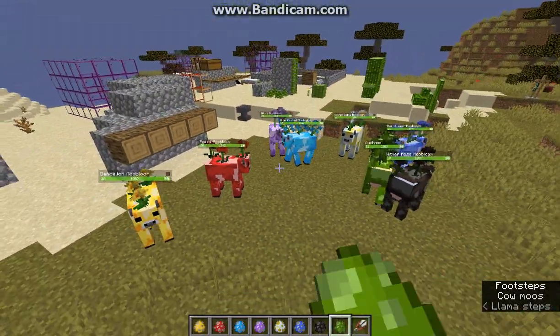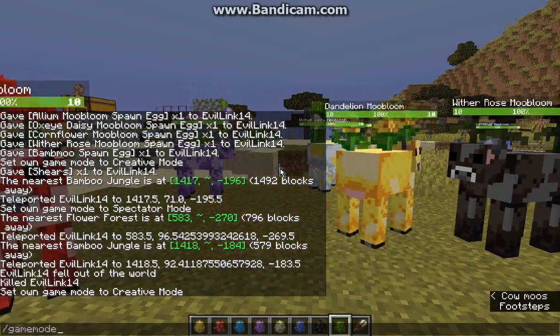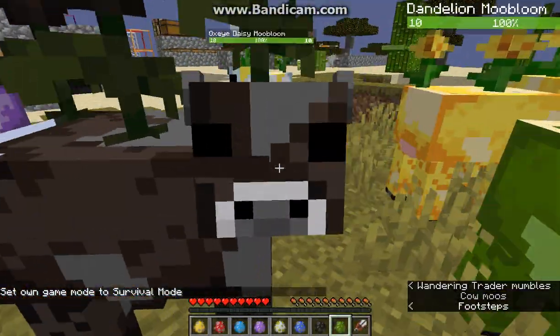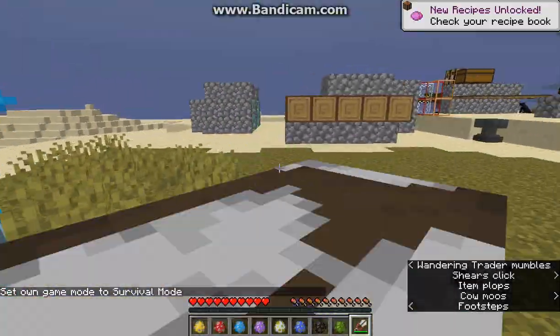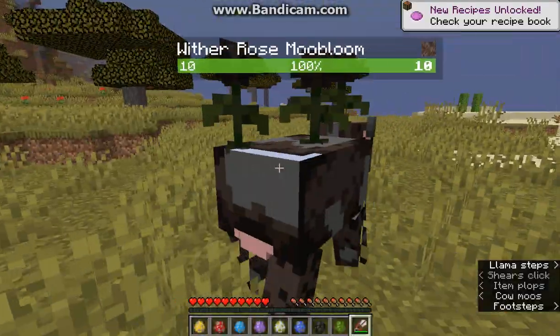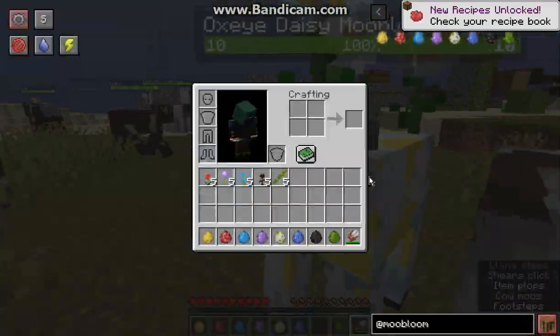So that's what they look like. If we go into survival — I don't think interacting with the lily one will harm you. If you shear them, you'll get a fair amount of flowers from them, or bamboo obviously.